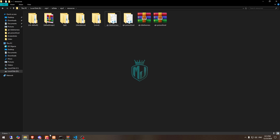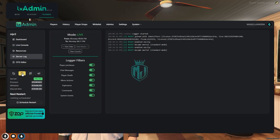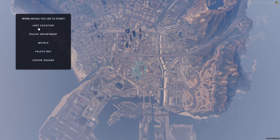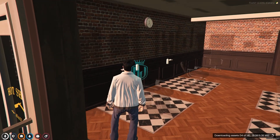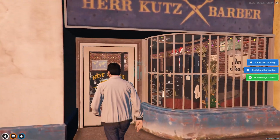All of our work is complete now. What we have to do is simply just restart our server once after installing the new MLO. So let's restart and join the server again. We joined the server back, and now it's time to spawn to the last location. As you can see, our complete interior is changed right now.